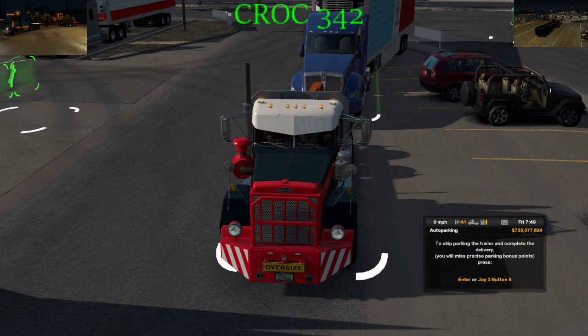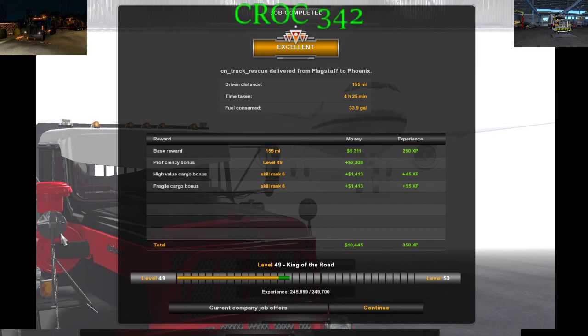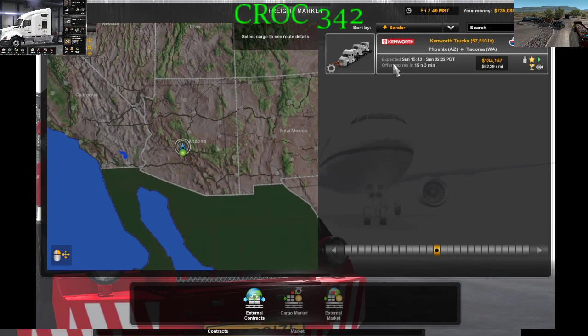We're going to cut off right here — park it and there we have it. CN Truck Rescue delivered from Flagstaff to Phoenix. There are some Kenworth trucks available but I don't feel like hauling them right now. All right, catch y'all on the next video — Track 342 out.